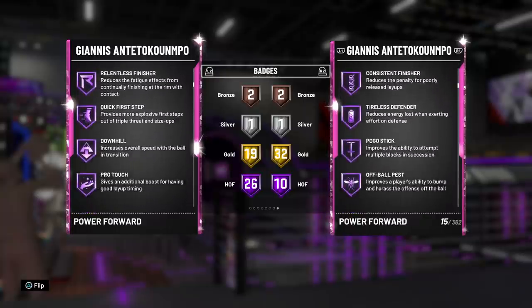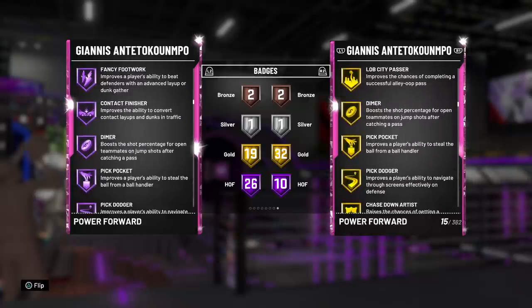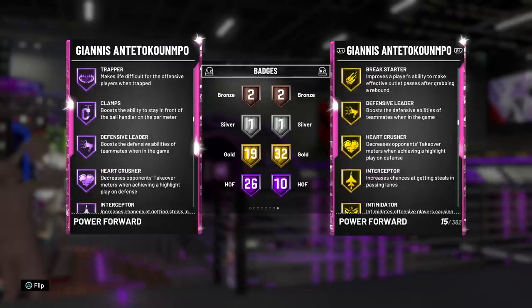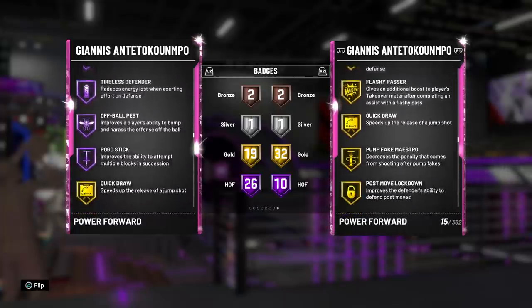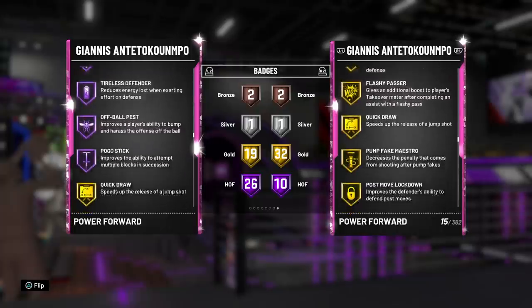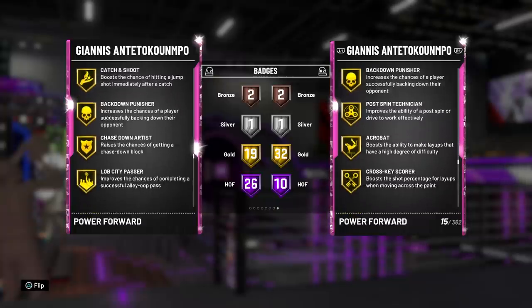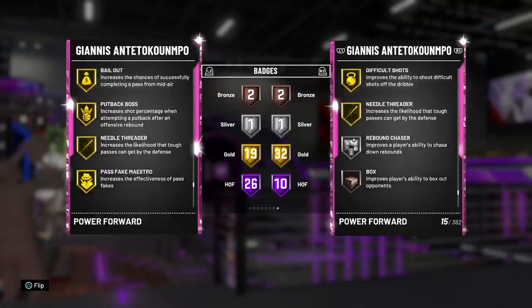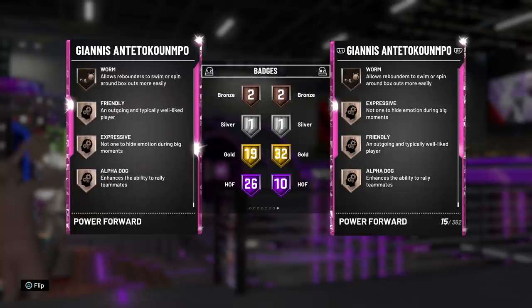Floor general, green machine, and Hall of Fame flexible release — Giannis now has that; he doesn't even have that on the other one. So that's just insane all around. Difficult shots, acrobat, relentless, quick first step, downhill, fast break finisher, break starter, fancy footwork, Hall of Fame dimer on the new Giannis — I'm just going to go ahead and say that now, he's a point god. Pick pocket, pick dodger, consistent finisher, clamps, defensive leader, hard crusher, interceptor, intimidator, tireless defender, off ball pest — like those are all insane. And he's also got gold quick draw like the old one, and now gold catch and shoot on the new one.